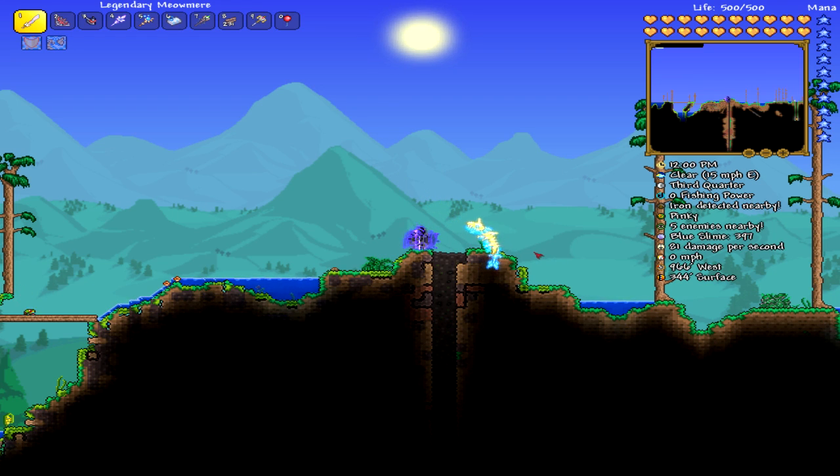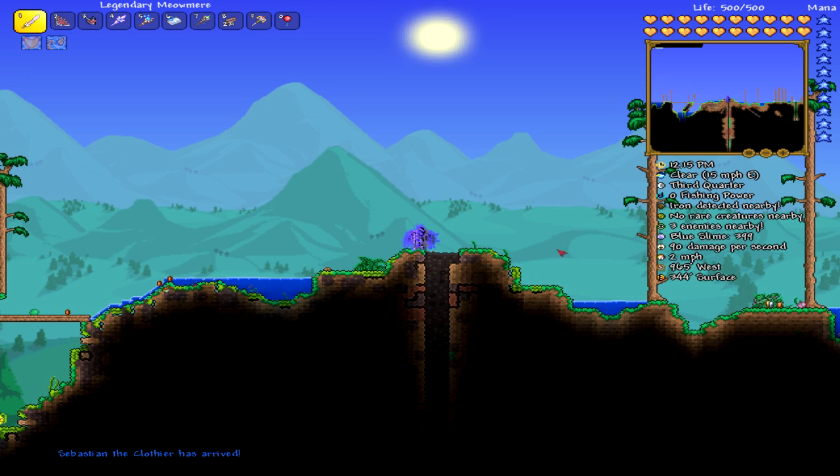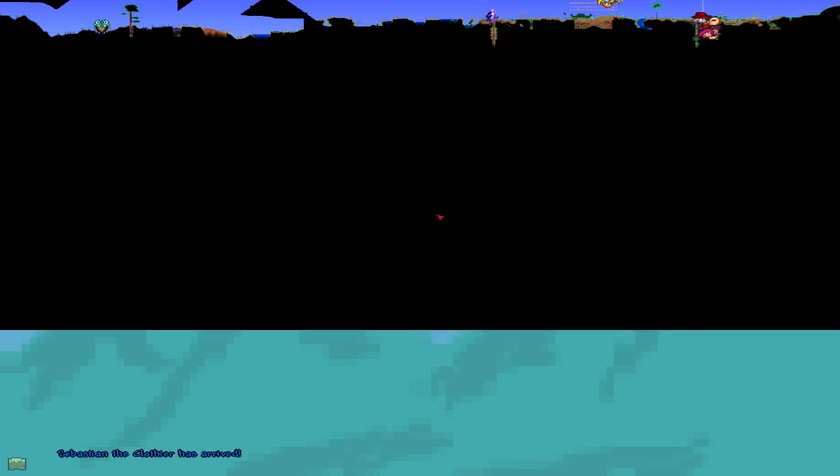If you guys want to see me actually make Turtle Armor, you can leave a comment below. You're going to want to make Turtle Armor with Chlorophyte. Next, you're going to want to find your temple so you can find the altar inside the temple, at the very end of it. You do find this altar in the underground jungle.